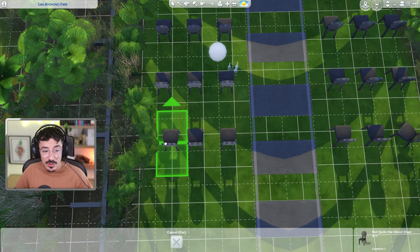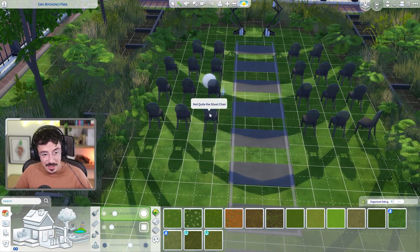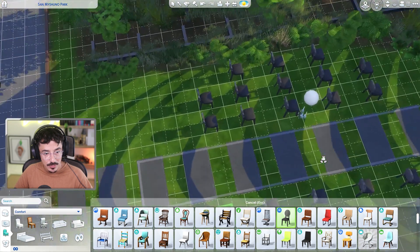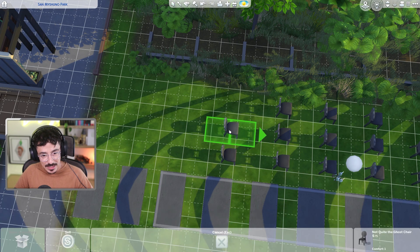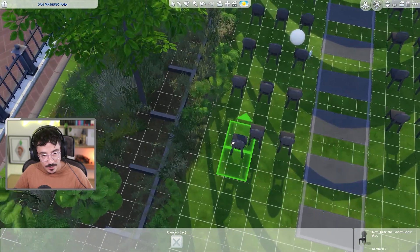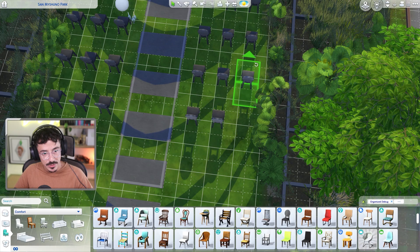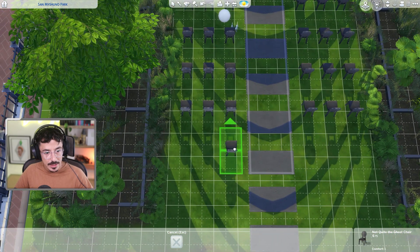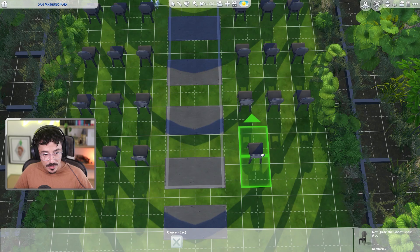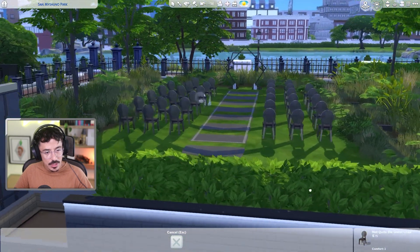I mean, you could decorate this for the reception — they could eat and stuff here as well. I'm not going to do that personally, I'm just going to have it as it is. But feel free, my darlings — feel free to do whatever you want with this. The majority of this is all three-wide chairs. And do you know what? I'm fine with that. I think I'm not going to go down any more. I like the black as well — it's a juxtaposition against the green. I do like it.